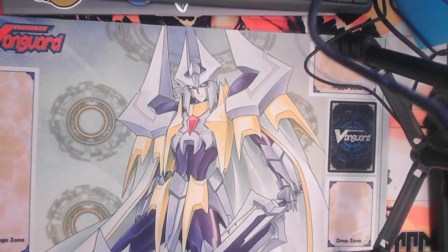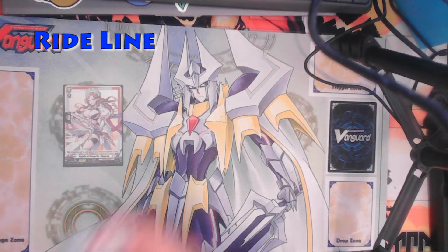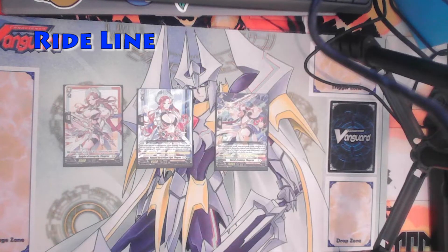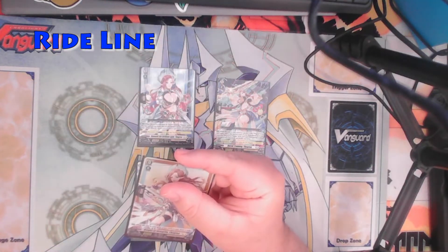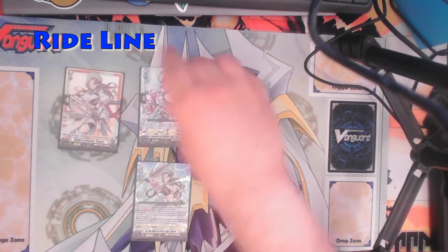First off with the ride line, we have Knight of Integrity Thagria, Beneath the Brilliant Light Thagria, Harsh Training Thagria, and One Who Walks in the Path of Light Thagria. All of them except for the grade 0 have a ride ability. The grade 0, obviously, when it's ridden upon, if you go second, you draw a card.